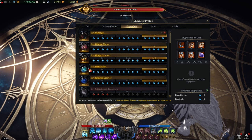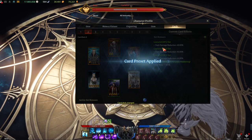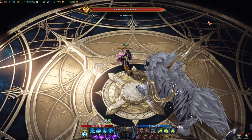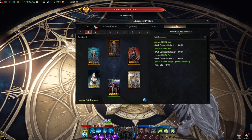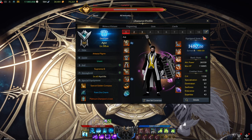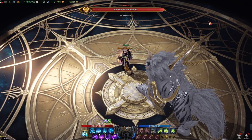For engravings, the Rage Hammer Destroyer uses Rage Hammer, Super Charge, Grudge, Barricade, and as the fifth engraving, Master Brawler — because you want all attacks to land on the head. For cards, two choices: Lostwind Cliff or Light of Salvation for extra crit chance. To improve this build further, I need higher-level gems on purple skills, a higher weapon quality, and higher item level overall. Hope this is helpful — leave any missing info in the comments to help the community!